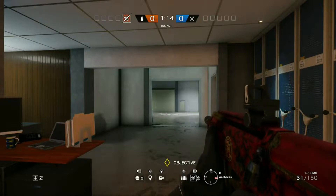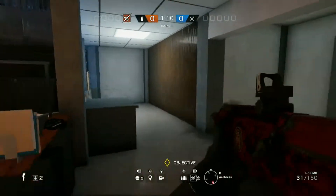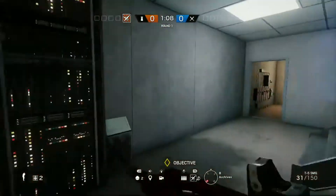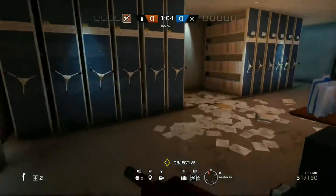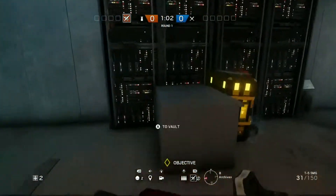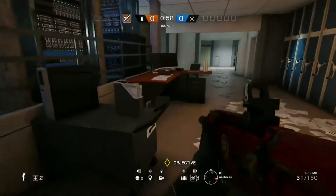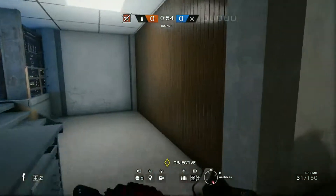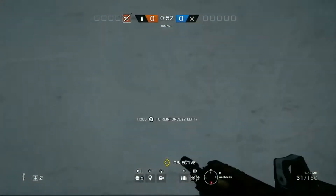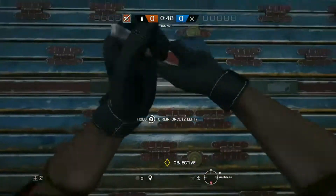Yo! Big man team. So today I'm just going to be showing you a quick video of a strat I have on the Consulate in Archives. You can use any character with impact grenades but I usually use Lesion - it probably works the best. So first of all you want to reinforce this wall right here.